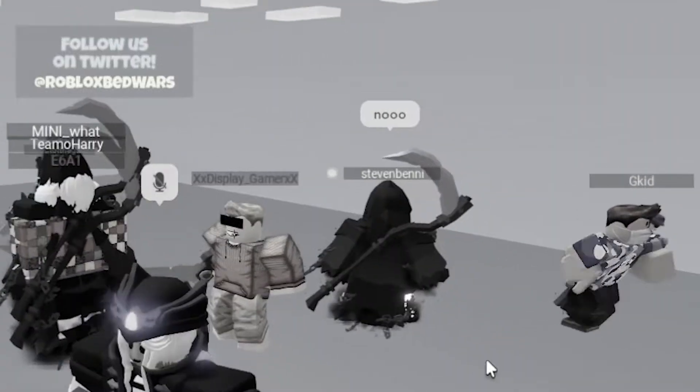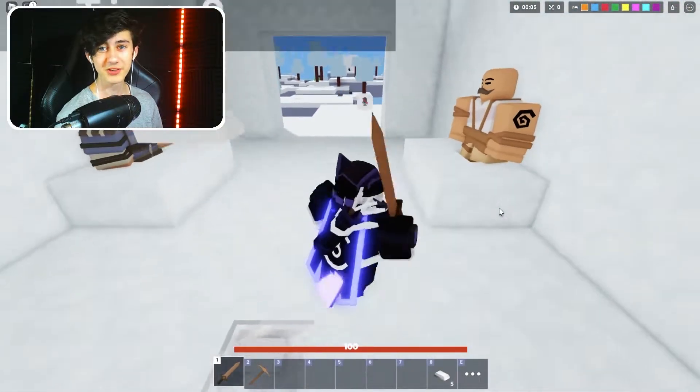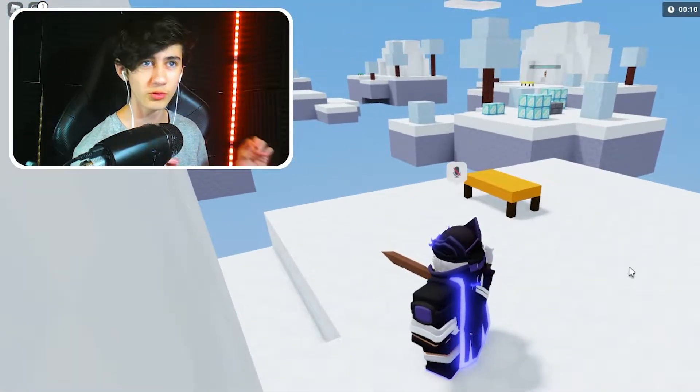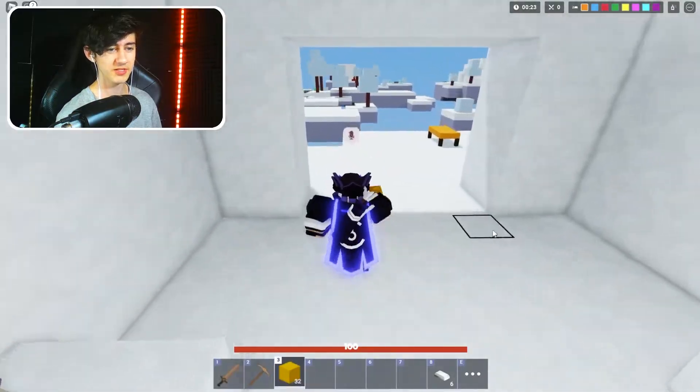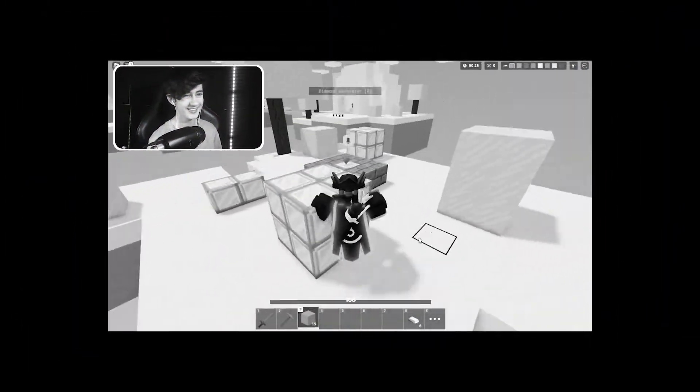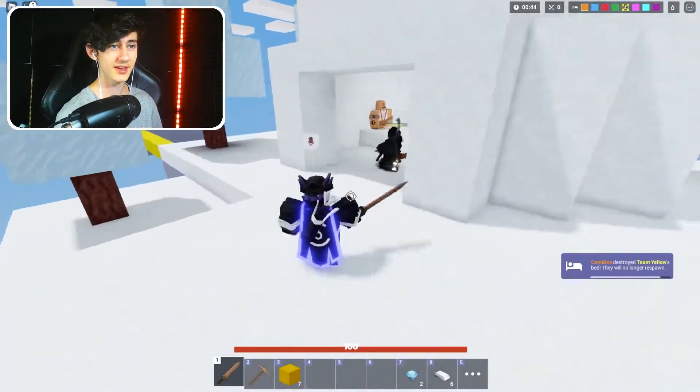Someone just shouted no and then left. Considering we're going to be making a sky base, I reckon we straight up need diamonds, because we need all the blocks in the world. We're going to buy some blocks and we need like four diamonds for the first team gen. My bridging skills are not very good today, apparently. They haven't noticed.